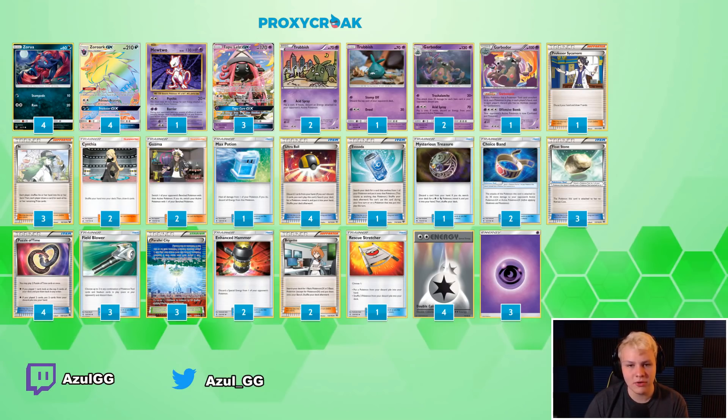Over to the Garbodor line — pretty standard, the 3-2-1. We did a 2-1 Trubbish split, one Stomp-Off. There's really no reason not to play a Stomp-Off — I never used it, but there's really no reason not to just play one. Two Acid Spray, because Acid Spray is pretty much consistently better since you consistently get more use out of it. That's why you play the two Acid Spray and just the one Stomp-Off. I don't think I attacked with either of them ever throughout Worlds.